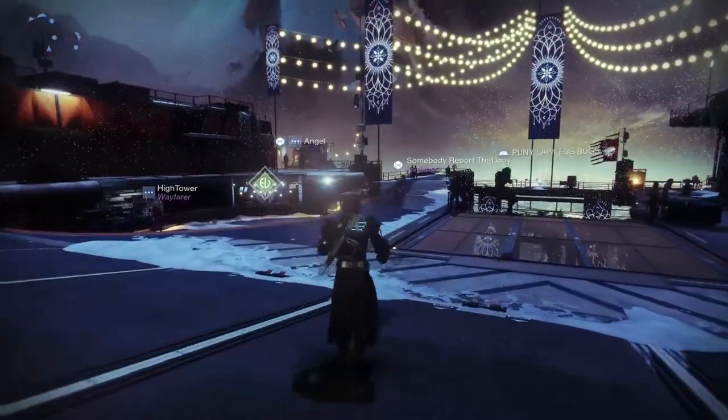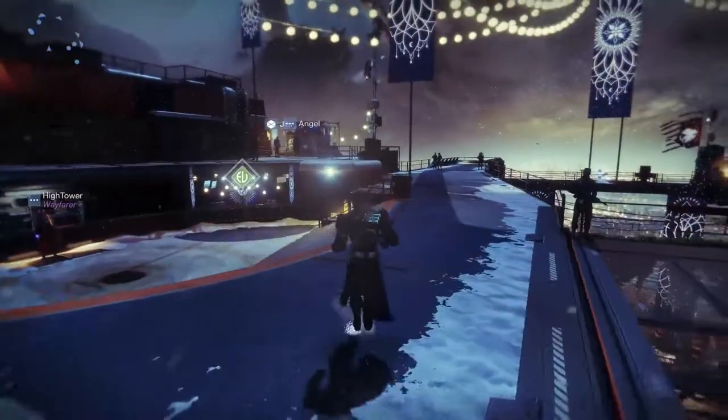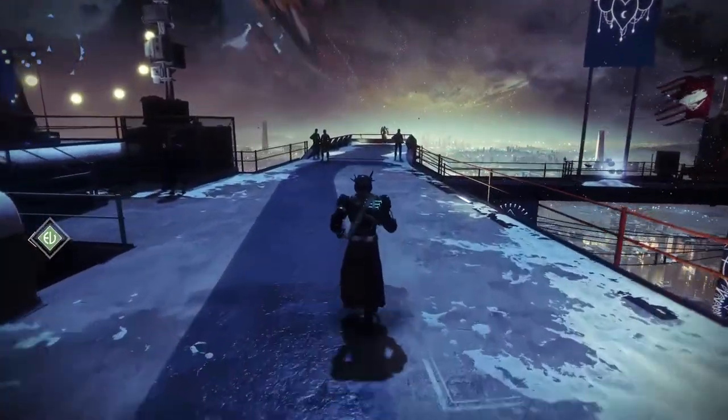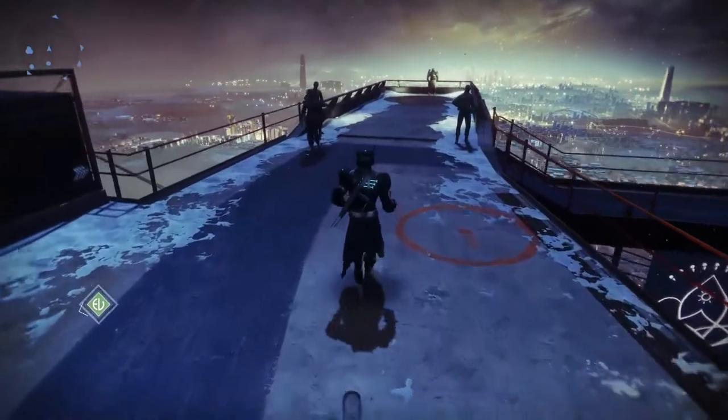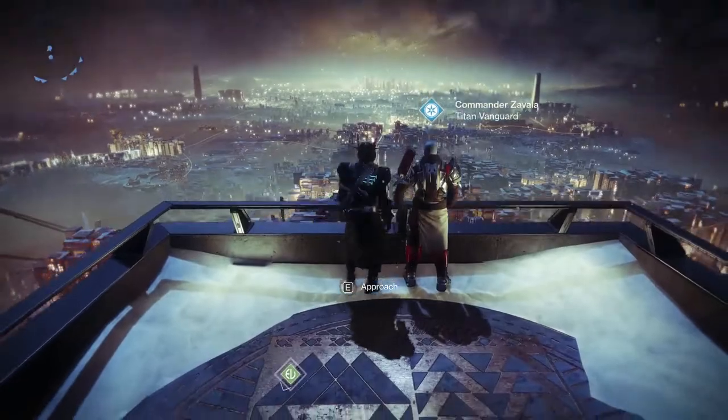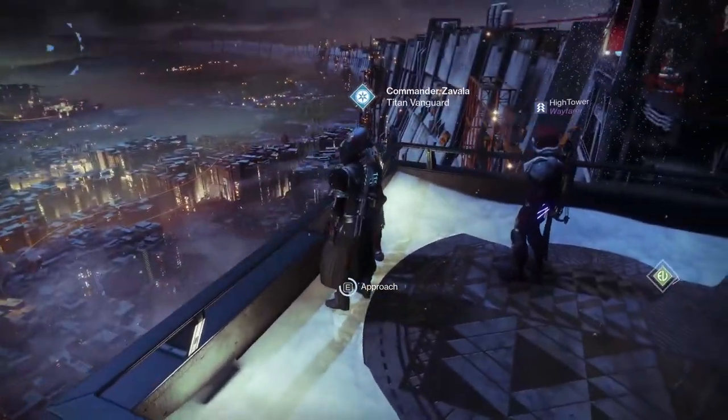When you land at the Courtyard at the Tower, make your way down to speak with Zavala. Zavala is the one to talk to about all of your weekly as well as daily strike bounties. You can get quite a few rewards just by speaking to him and picking up bounties if you're going to be running strikes anyway, so go ahead and open up the dialogue.